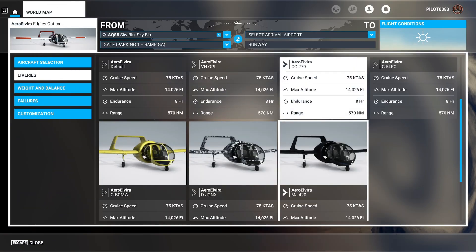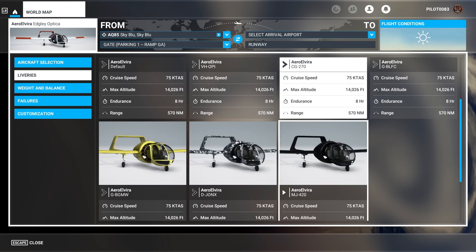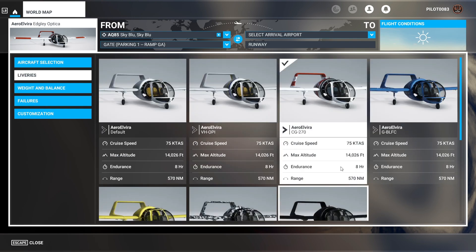Here are the plane liveries — they've got seven liveries. There's the Coast Guard one right here, a digital camo-style one, and this blacked-out one — pretty neat. Let's take her out and see how she is.